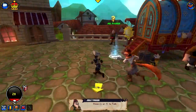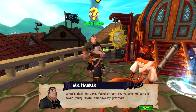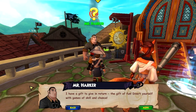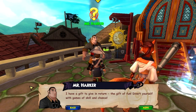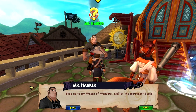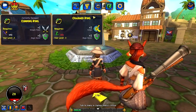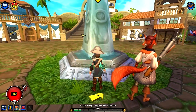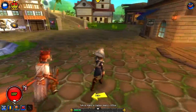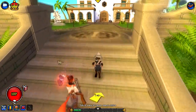Hey look, there's the guy we need to deliver the cane to. He says: 'What's this — my cane! You've done me quite a favor, young pirate. You have my gratitude. I have a gift to give in return — the gift of fun. Step up to my wagon of wonders and let the merriment begin!' That was an easy side quest. We received a charm ring, which is for Witch Doctors. Also, you can play mini-games here at the wagon — another way to fill up your mojo potions.